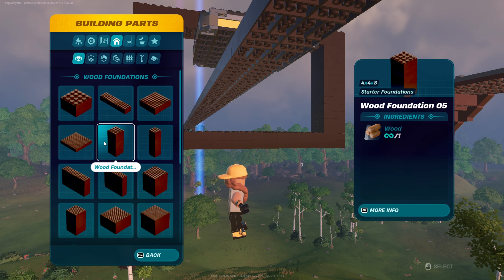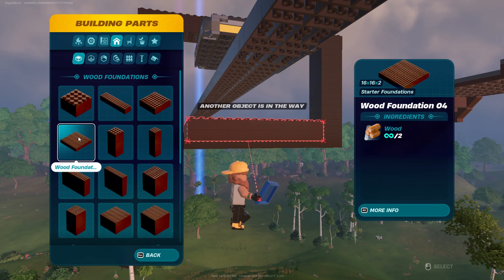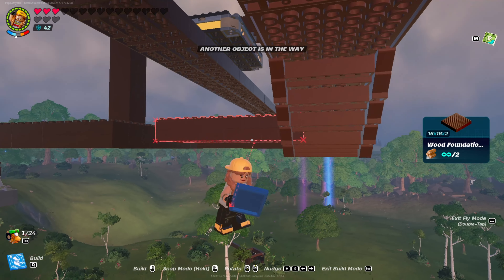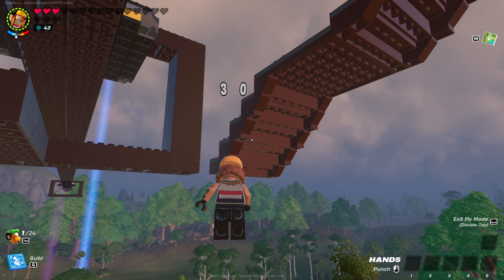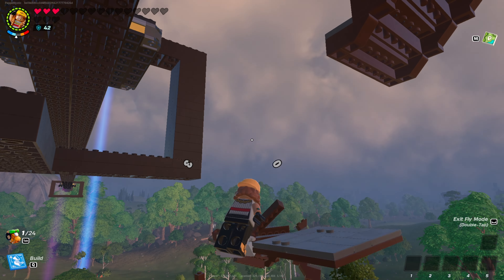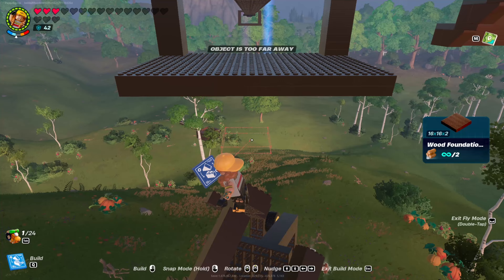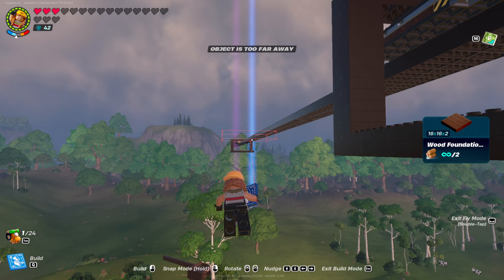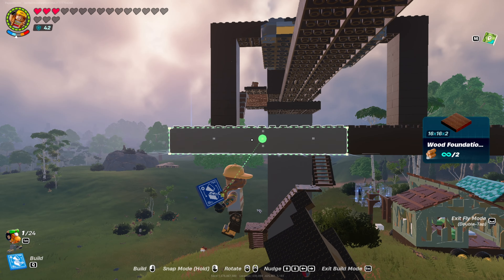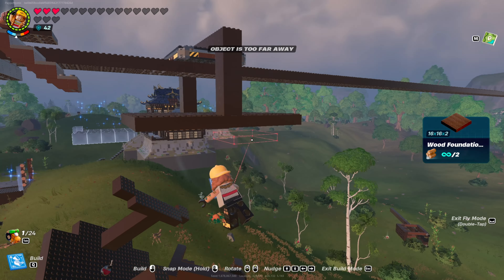You'll go over to your building parts again and grab the wood foundation number four. Put one there and one there. Then you're just going to mirror that, essentially, onto the other side. So now you have something like this — you've got your floor.